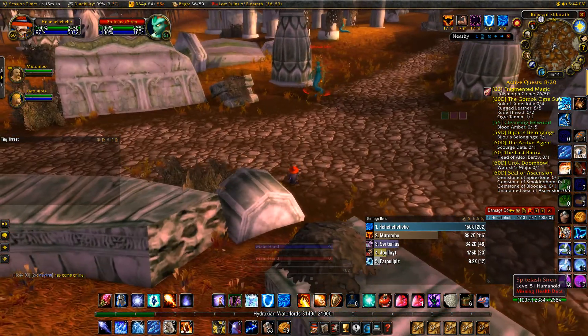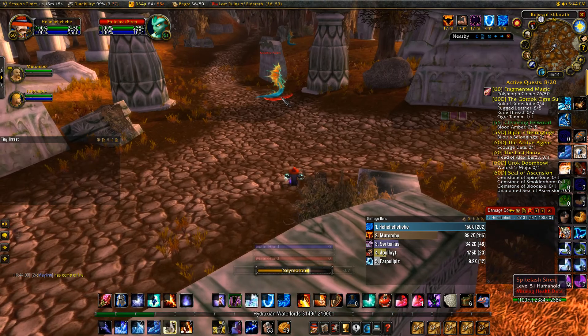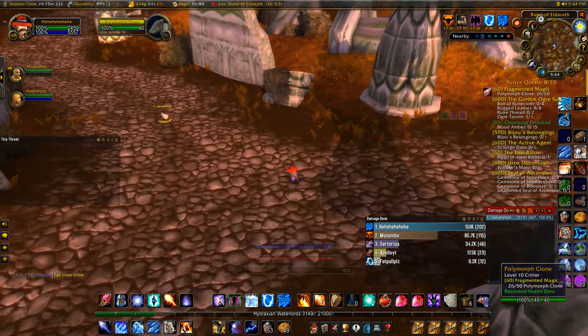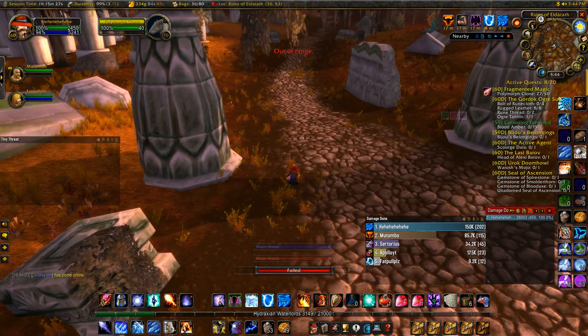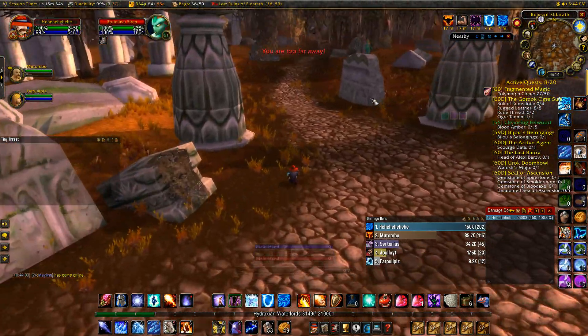Hey fellow mages, working on my instant sheep quest — the Polymorph Pig one, Fragmented Magic. I'm on the last step where you have to get these little sheep that you kill when you polymorph these Sprite Lash Sirens. Initially I was kind of chasing them down because it spawns these little sheep and you have to kill them to get your points — basically it's pretty annoying.